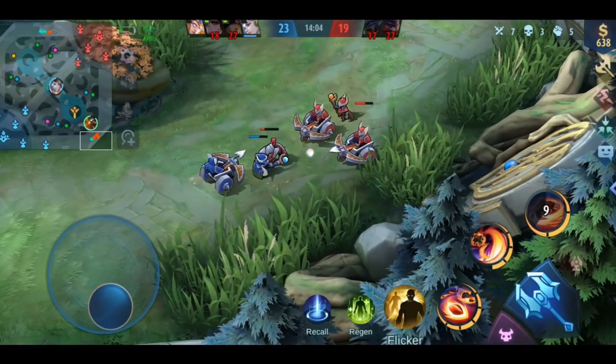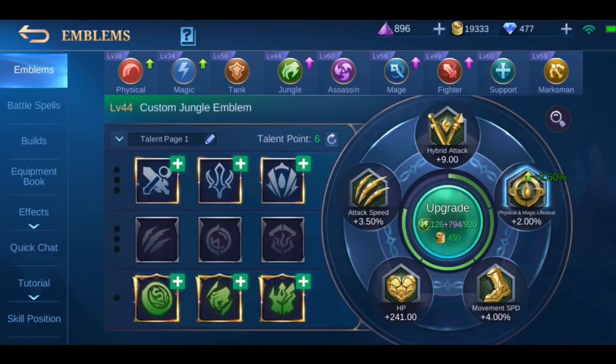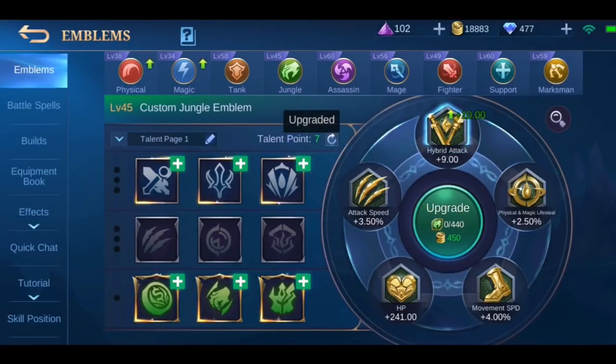Let's start with a few quick tips on how to level up your emblem properly. First, I would recommend that you level your emblem up to level 45. This is the level where you can use all 7 talent points. All extra bonuses from level 45 on are minimal, so you can focus on other emblems once you reach level 45.